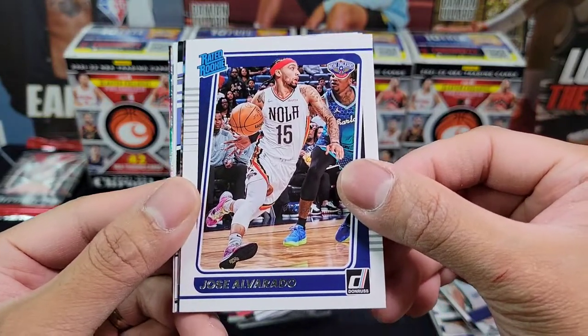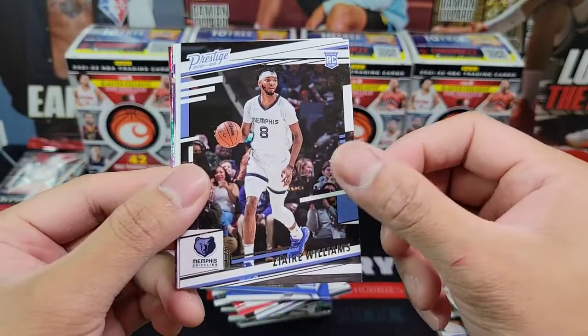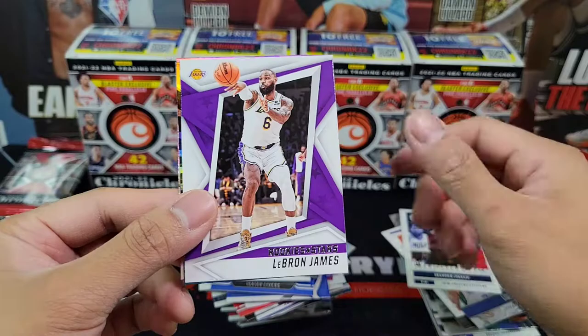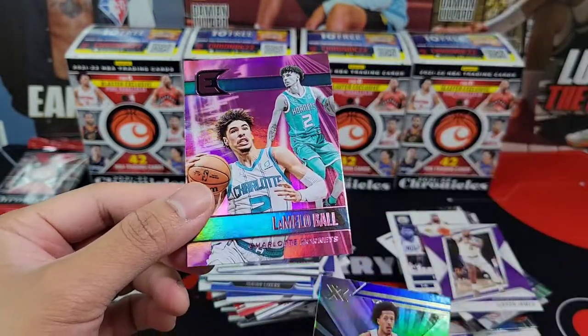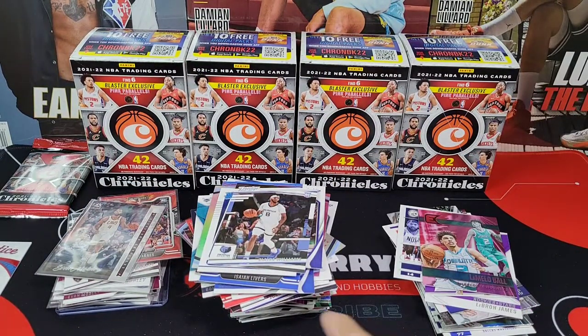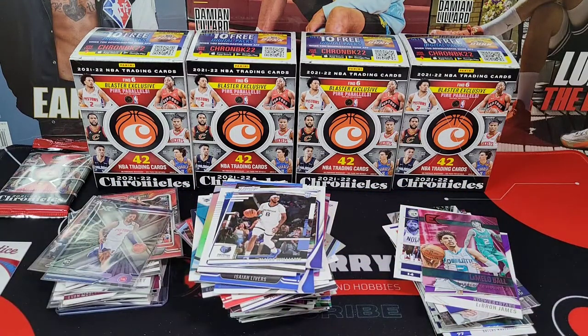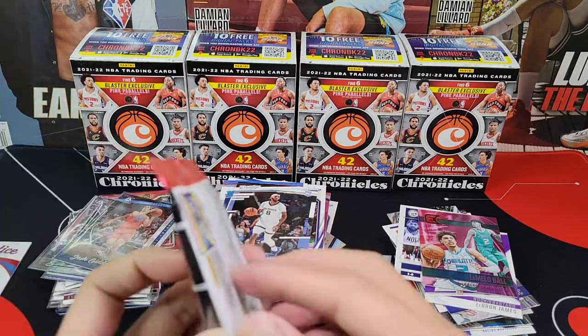Pack five: Jose Alvarado, Josh Giddey, Ziaire Williams, Brandon Ingram, LeBron James, Cade Cunningham, pink LaMelo Ball — LaMelo always on the last card — XR Cade, Giddey for Luminance. Last pack of the day!